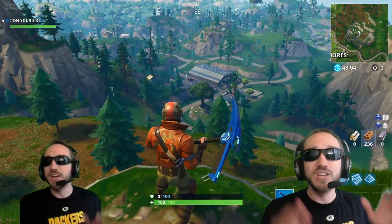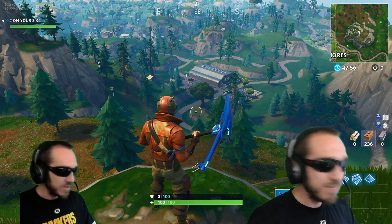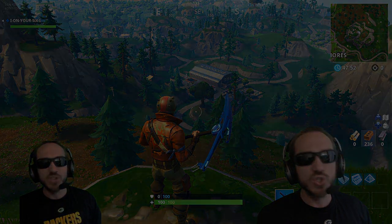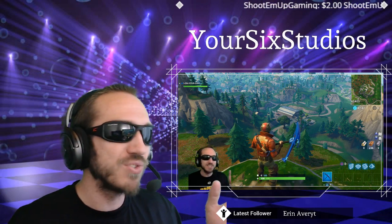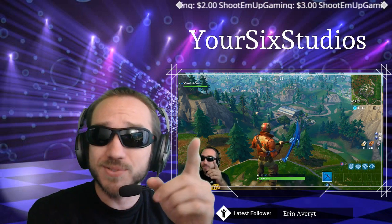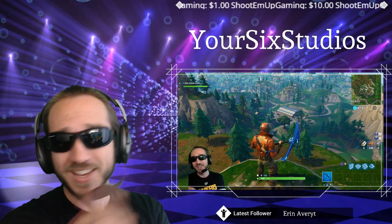So this is a quick example of the PlayStation 4 camera compared to a slightly better version, the C920 from Logitech. What do you guys think? Leave me a comment down below — how do they look? Is my Logitech one way better, or is my PlayStation 4 one comparable? Let me know down in the comments below, and if you enjoyed this video go ahead and subscribe to Your Six Studios. This is Tim signing out.